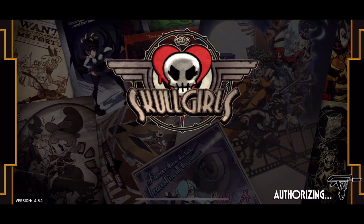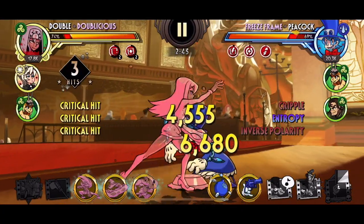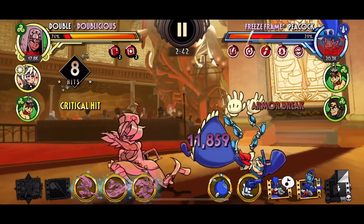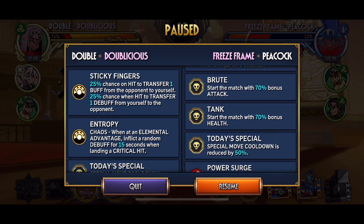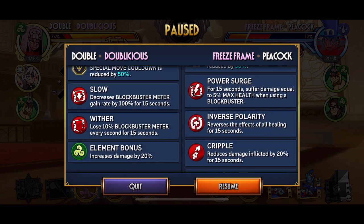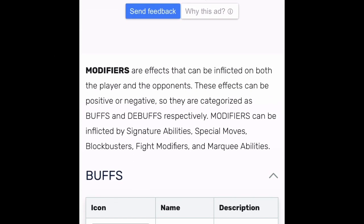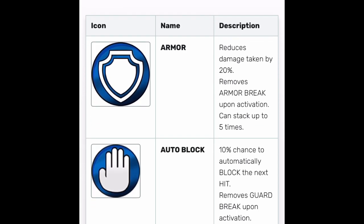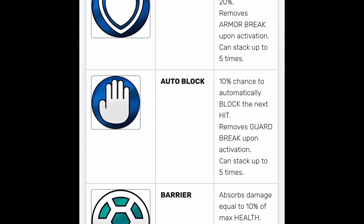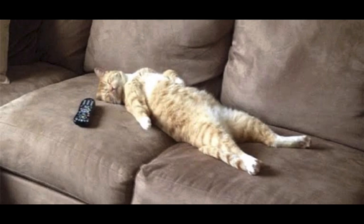I'm gonna start this video in a very counterintuitive way. I'm gonna tell you right off the bat that you do not need to watch this video. During a fight, if you want to know what a buff or debuff does, you can just hit pause. The pause menu will then show you all active buffs and debuffs on each side and tell you what they do. In addition, there's a Skullgirls Mobile Wiki page which shows you all the buffs and debuffs currently in the game. I will leave the link in the description below. But if you're just a bunch of lazy piles, you can just keep watching this video while I spoon feed everything to you.